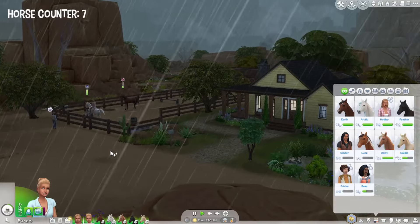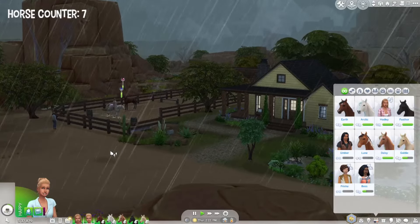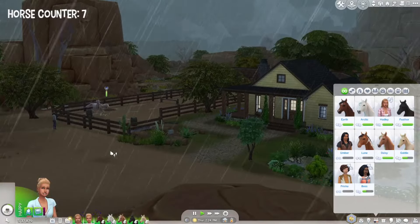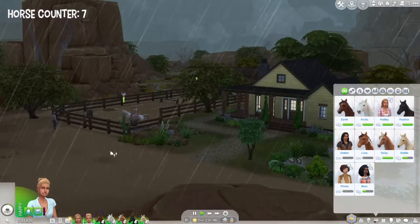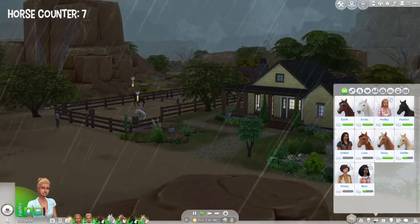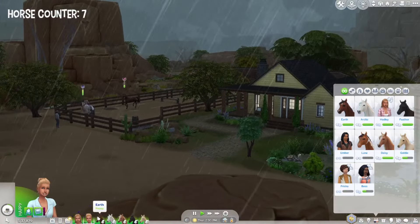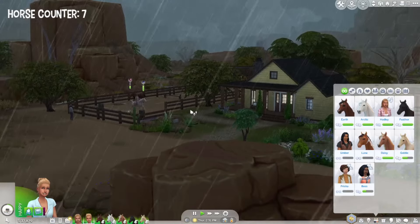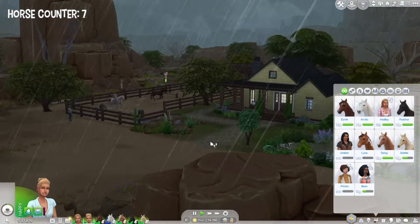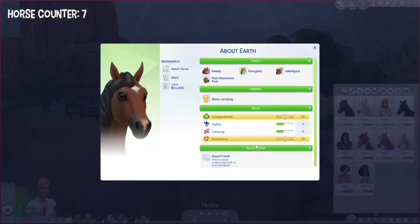We have two more agility levels to go, but there's no rush because we decided Arctic is going to stay a little bit longer so we can win some master championships for Hadley and Theresa. The other two — Daisy and Earth — are newer, so we still have a lot to work on with them, but they don't need endurance training.